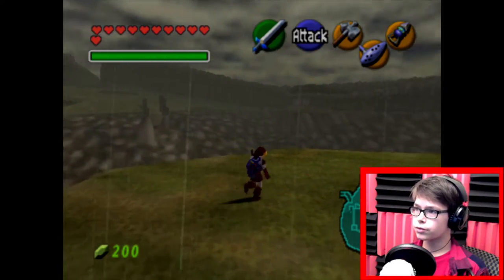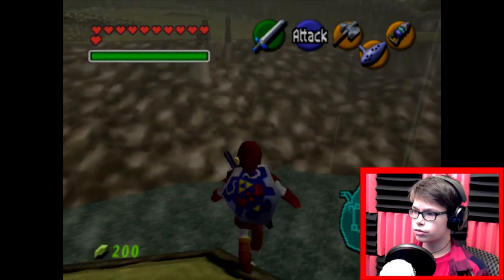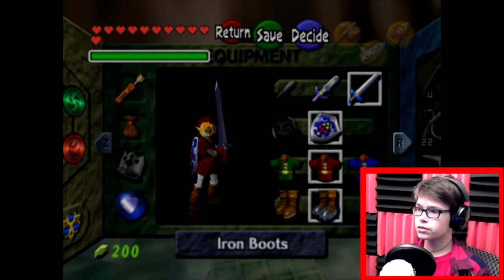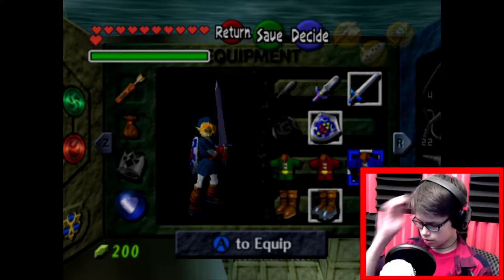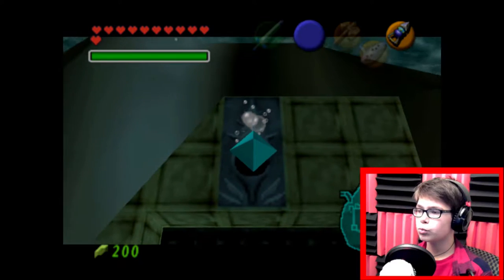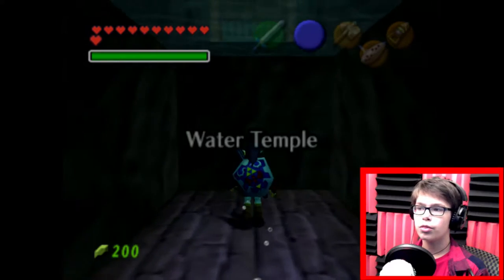We're at Lake Hylia now, and obviously it's been drained from when it was a child area. It's been drained a lot. There's a pool of water down here — this is where all the shrunken water went. You can see this little gate here. What you need to do is put on the Iron Boots we got in the Ice Caverns and also the Zora Tunic so I can breathe underwater. And dropping down opens the gate into the most infamous temple of all of Ocarina of Time — the Water Temple.